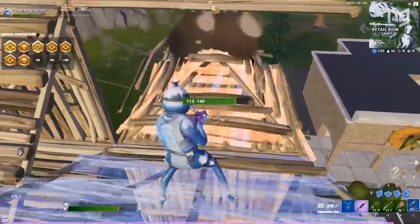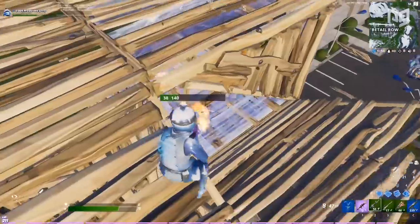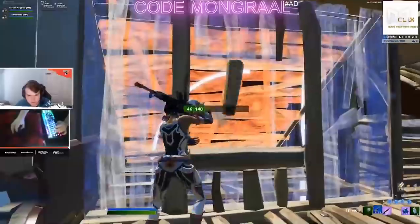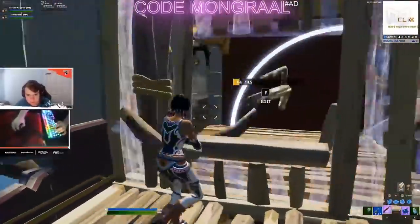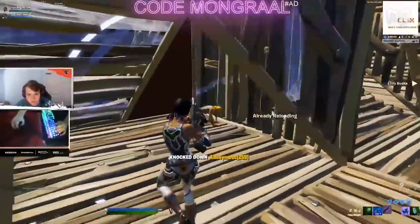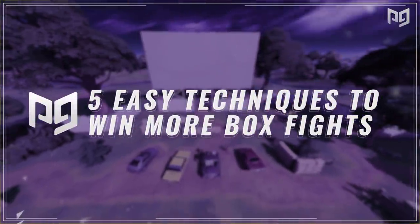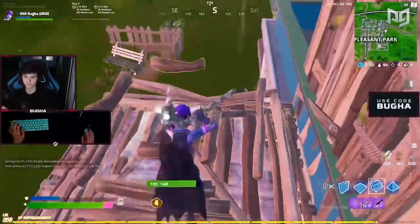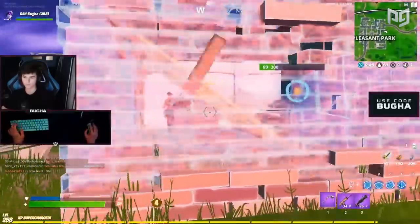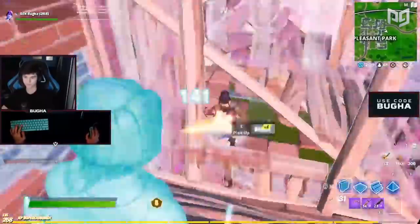Welcome back to another Pro Guys video. Box fighting can be an extremely difficult fighting style, especially if you're up against someone with good knowledge of different tricks and quick mechanics. That's why it's super important to have an arsenal of go-to techniques. Today we're showing you five box fighting scenarios to outplay your opponents, focusing on techniques you can use on high ping — so even if you're not a zero-ping player, these will work just as well.